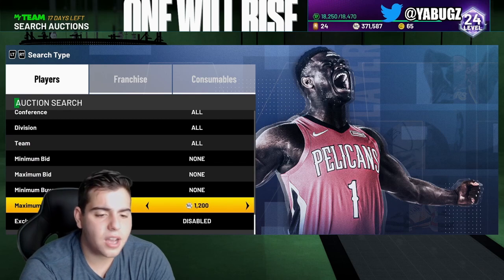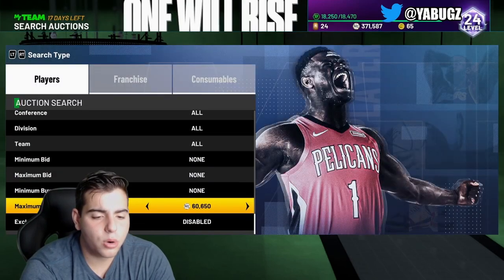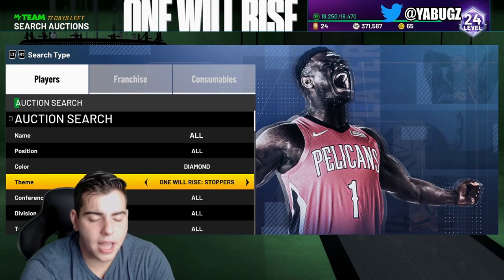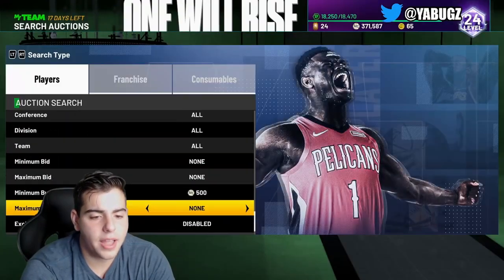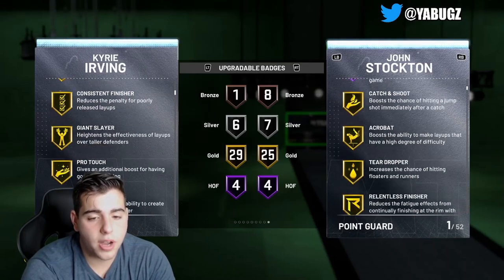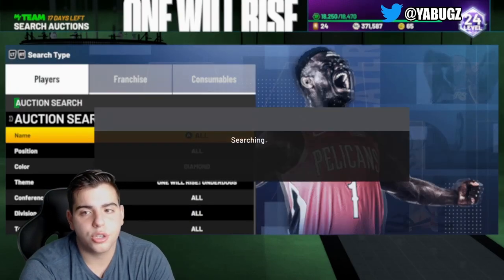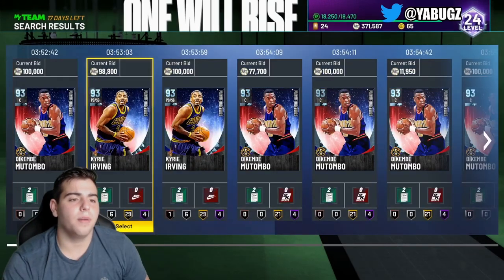The next filter is the cheapest Diamond filter. You never know what could get thrown up — you've got Mutombo to Kyrie. I don't understand why they would ever drop Kyrie Irving with Steady Shooter. Mutombo for $100,000 — I don't think that's worth it. Kyrie Irving's card is not that good. Yes, he has great shooting stats and a 29 overall badge is fire, but Steady Shooter on Kyrie Irving is just not it. Since it is Kyrie Irving, I definitely think $100,000 would be a snipe — he's most likely going to sell for a pretty high amount. People love Kyrie Irving and they're definitely going to try to get him.